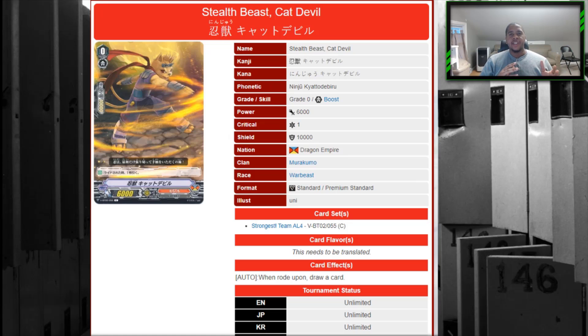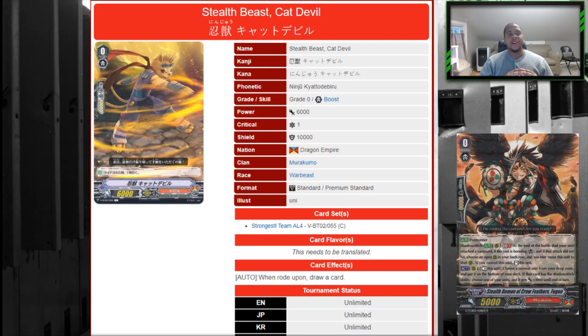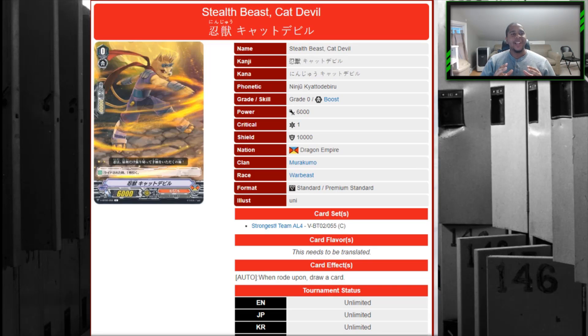I'm not going to talk about triggers or PGs because there's not much to get into there unless you're talking premium, where you might use a particular PG — but that's still preferential. First card is Stealth Beast Cat Devil, your standard starter: when you ride it, you draw a card, which is nice for all clans. On the premium side, you'll probably use the little crow card that lets you rest it and put a card from your drop zone to the bottom of your deck — though you could still use Cat Devil if you choose.